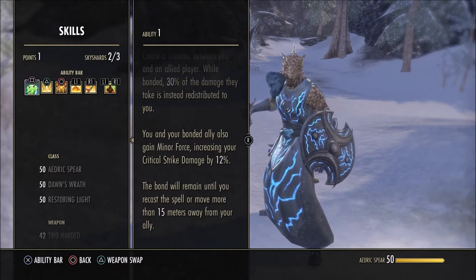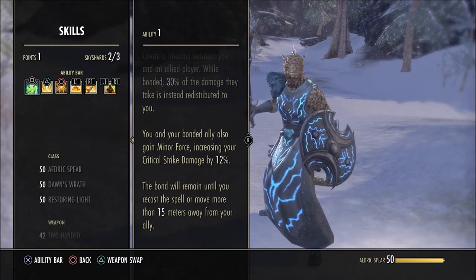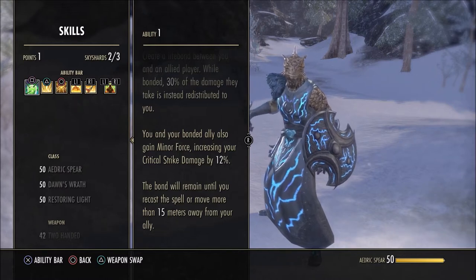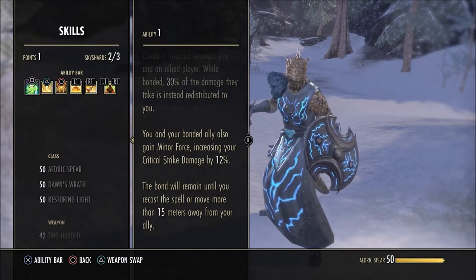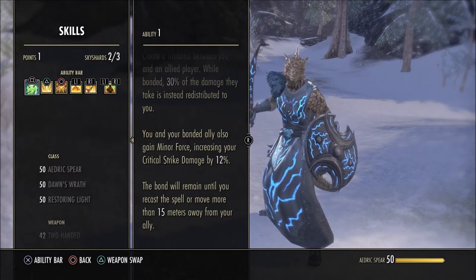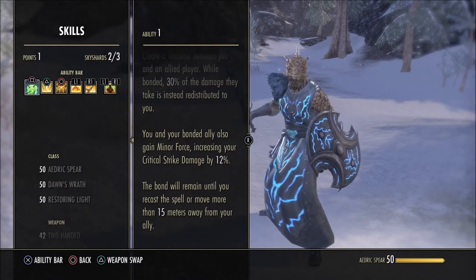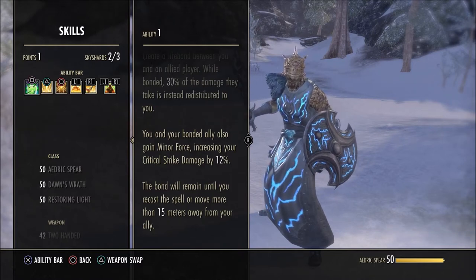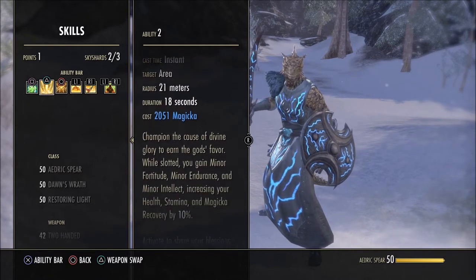This is great for one-shot mechanics. Most one-shot mechanics are around 20 to 30k, and if you can absorb 30% of that you're both going to be alive. You and your ally also gain minor force, increasing critical strike damage by 12%, and that includes heals. It works great in a trial if a tank is struggling with the boss, or in a dungeon with a squishy DPS. I always apply this to someone during the execute phase as well, since executes are powerful enough as it is.